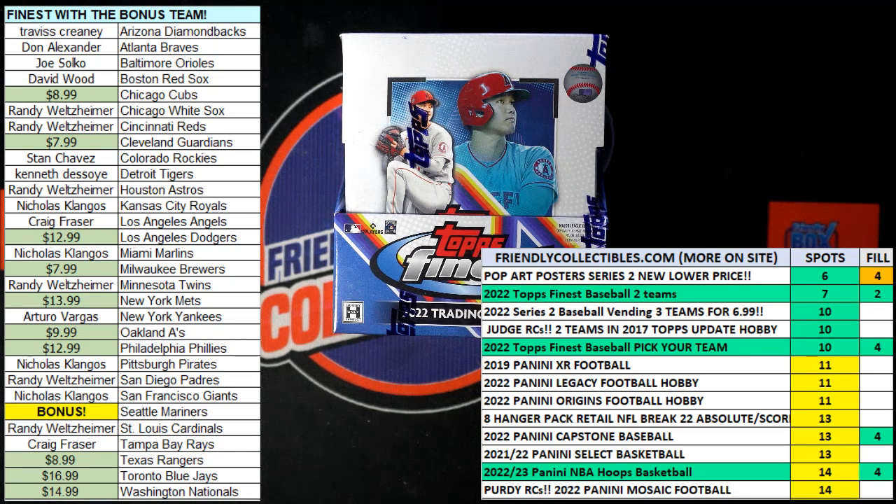All right, here we go. This is a race filler for a spot in 2022 Topps Finest Baseball Hobby Box 101. We've got 30 seconds on the clock, three racers at the line, and one winner will be getting one spot, which is two teams in the break.